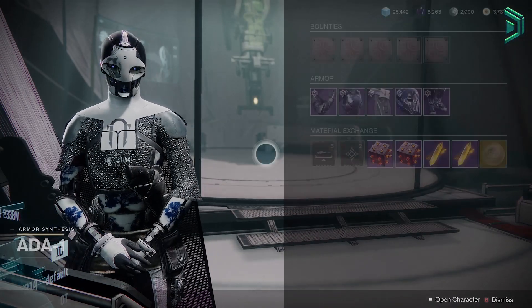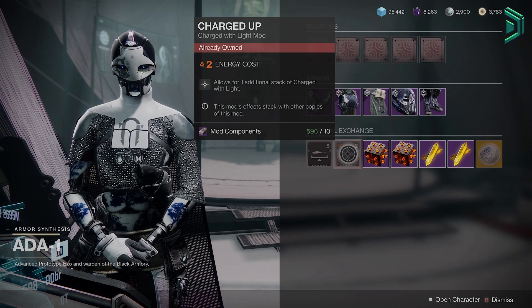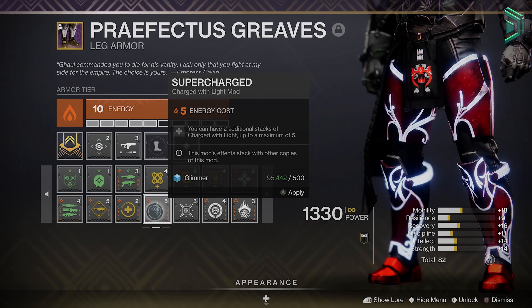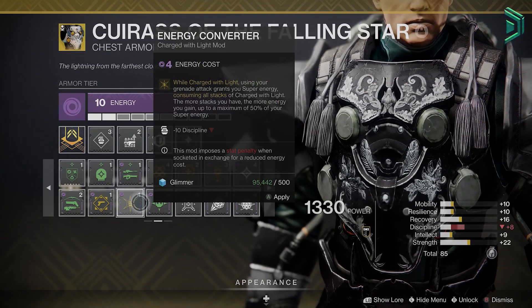What's going on guys. Ada-1 is currently selling Charged Up for today. This mod allows you to hold one additional stack of Charge of Light, and you can stack this mod with similar mods like Supercharge to hold up to 5 total stacks of Charge of Light — to benefit your best mods like Protective Light to last longer and Energy Converter to gain extra super energy.